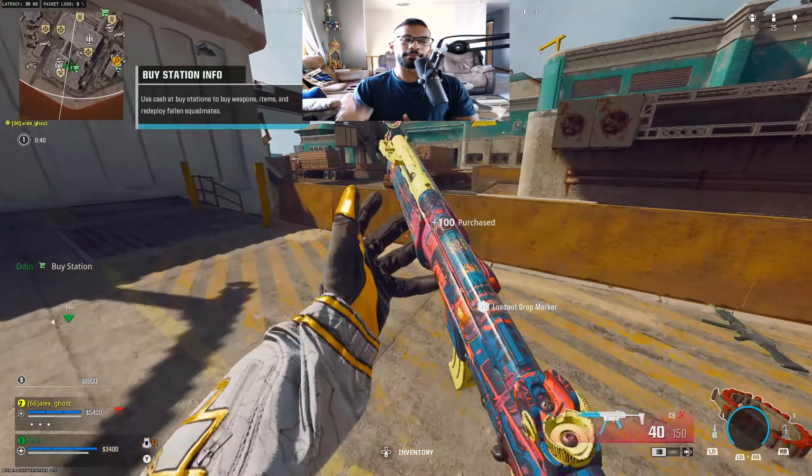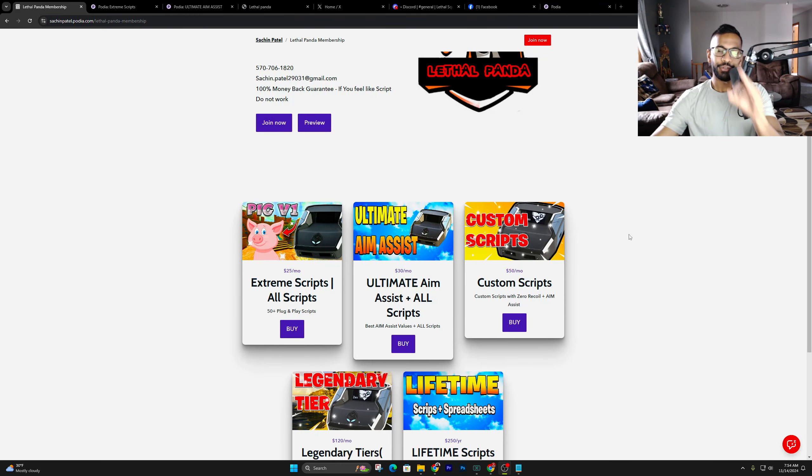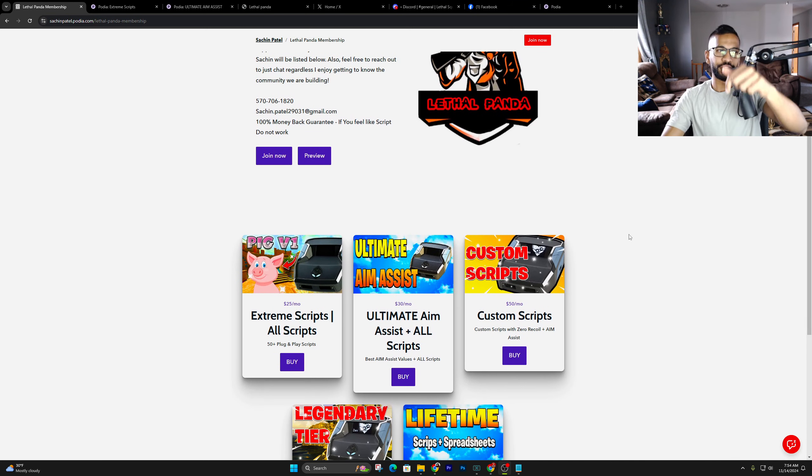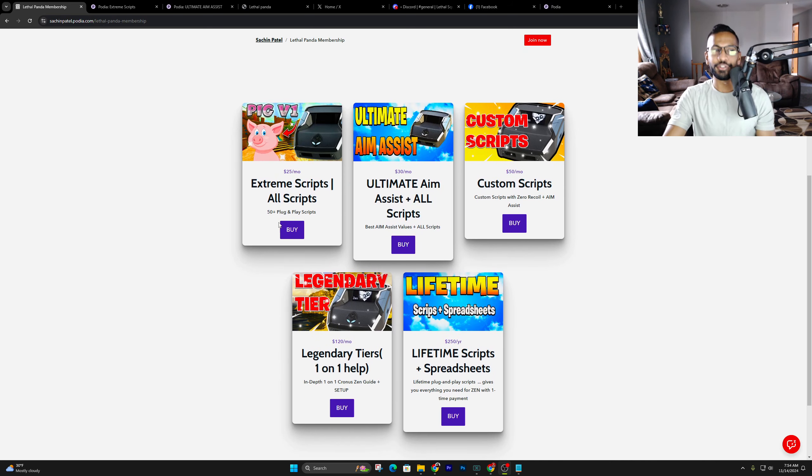Number two on my list is the beloved Panda Aim Version 5. Go ahead and click the first link in the description — it'll take you over to the Poitier. I leave my personal phone number up there along with a 100% money back guarantee if you feel the scripts don't work. We currently have five tiers open: the Extreme Scripts tier, Ultimate Aim Assist tier, Custom Scripts Legendary tier, and Lifetime. I'll briefly explain each and show what's included.